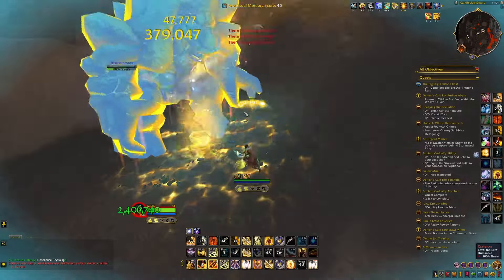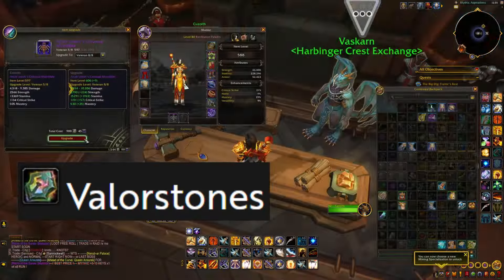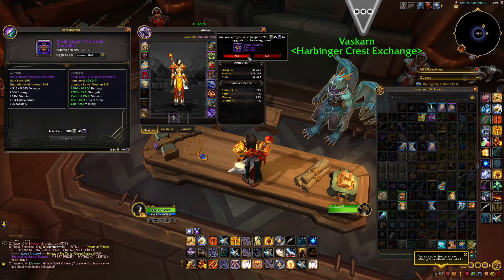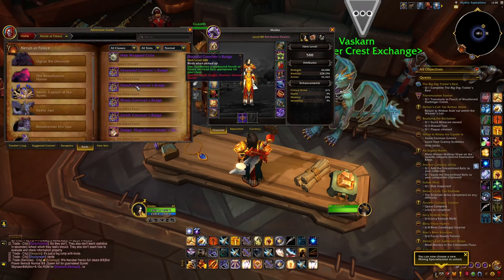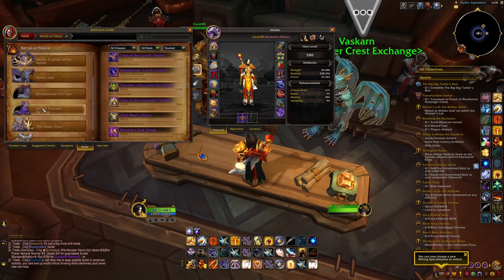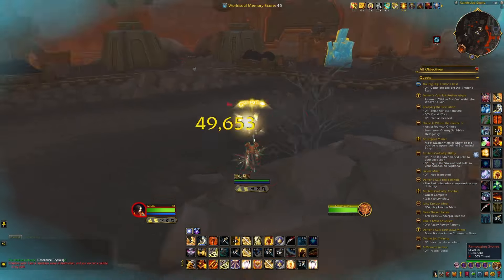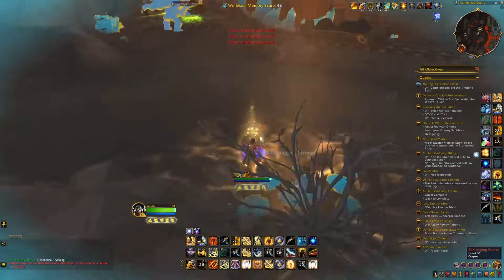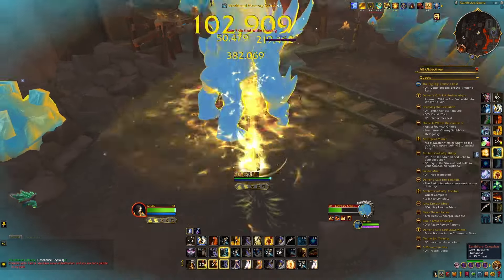Get all the currency, and with that currency — such as Valor Stones — you go into Dornigal, find the NPC right next to the bank, and you can upgrade your gear like I did here with my sword. Using Valor Stones as part of the currency to upgrade it, I got my sword to 606, which is normal raid equivalent gear — great for a more casual player. I'm set for this first season of the expansion.